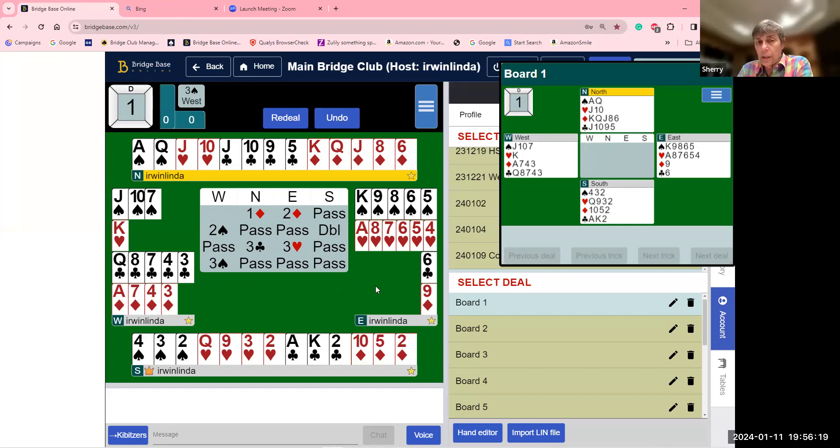The handout shows slightly different bidding. After three clubs it has east passing, south bidding three diamonds, then pass, pass, and a question mark. East can put three hearts to show longer hearts — six — or can pass three clubs, but then south has to go back to three diamonds as the first bid suit. It's up to you if you want to put three spades and compete, knowing you have an eight-card major suit fit and a singleton ace.